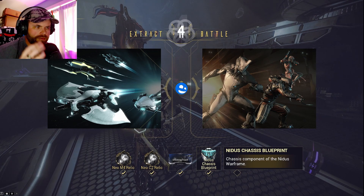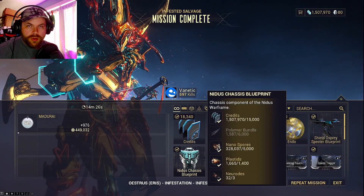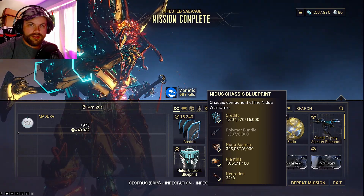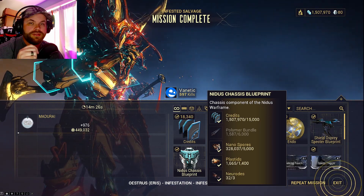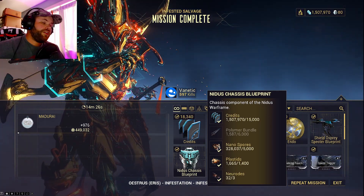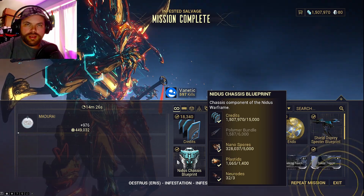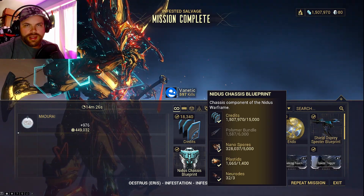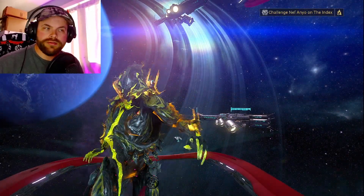We got the Nidus Chassis Blueprint on the fourth drop. Now like I said, every four rounds — so you can do rounds one through four, and you can do four through eight. On that fourth round or that eighth round, you have a chance for a Nidus piece to drop. I usually exit the mission, come back and do another eight rounds and try it again. That's the easiest way I've found to do it. Alright guys, that's how you get Nidus — that's all I got for you right now, and I'll see you guys next time.